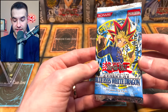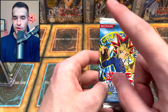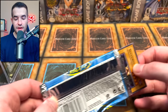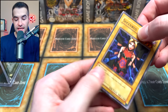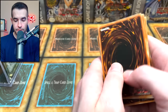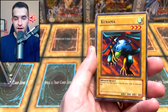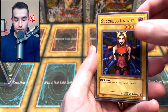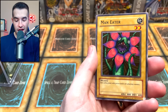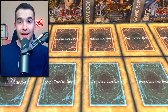We have a Legend of Blue Eyes pack — English Edition, with the red Konami logo. It's not the original 2002, but the one after that, so still pretty old. It's an EN pack, which means it's around 2004. Can we pull a Blue Eyes? That would be pretty big. Dark World Thorns, Red Medicine, Kudama, Succubus Knight, Dione, Chanting Mermaid, The Man Eater, Dragon Capture Jar and Firegrass. It's a whiff.